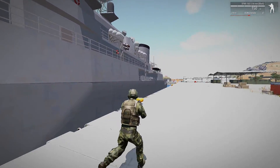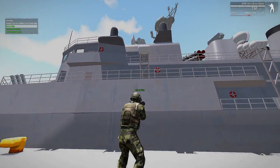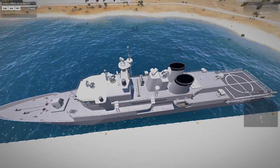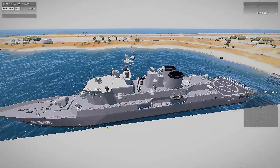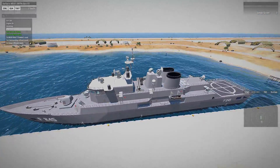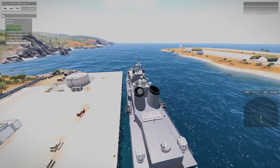There's also AI logic for the ships, so the AI can actually pilot these things. Let's get in the ship here. We've got a ship horn — nice! Let's take this thing out into the ocean.